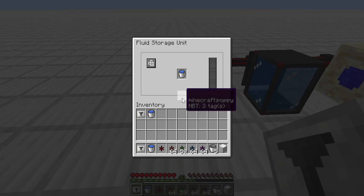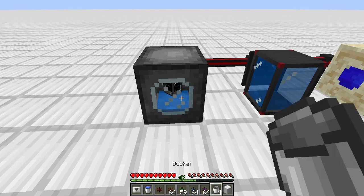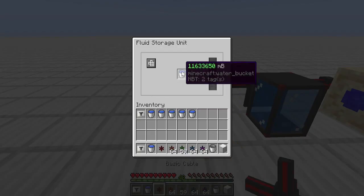We also have the fluid storage unit. I've been pumping it full of water for a long time — it currently holds the equivalent of 1,160 buckets of water. If I want some water I just click on it, real simple. If I want to deposit water I do the same thing and put it right back in.